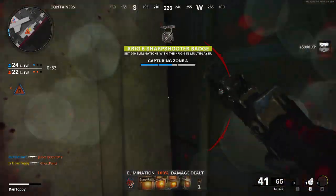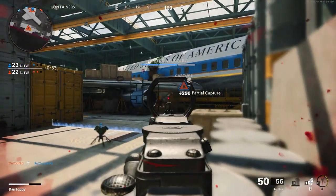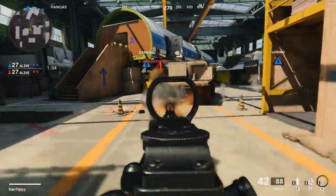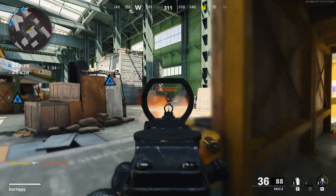The first gun you need to be running is the Krig. This is a go-to assault rifle inside of Cold War — it's one that all the pros have been using recently. It works great at medium to long ranges, it's super accurate, it has high damage. Use this gun to play a lot slower, holding down lines of sight, spawn traps, and controlling the spawns, playing more as the anchor role.